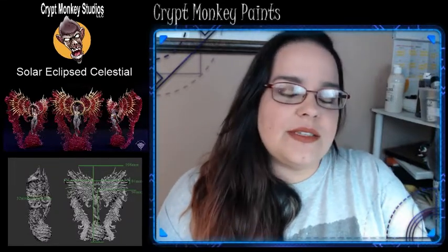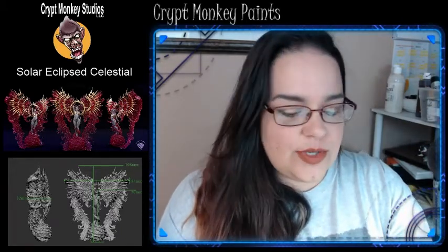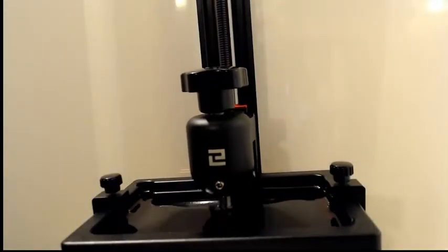Hey everybody, it is Dawn with Crit Monkey Studios. I am back for another amazing painting show, having so much fun with my little celestial — she is gorgeous with so many tiny little details. This is another print from Mini Monster Mayhem. I absolutely love his prints. I've had one or two failed prints and those have been a hundred percent on me for not cleaning out my vat. I printed this one in red resin because I thought that would do half my work for me on the painting job.